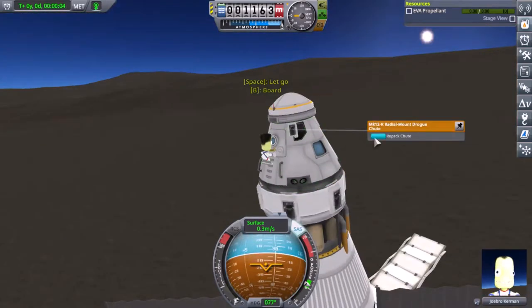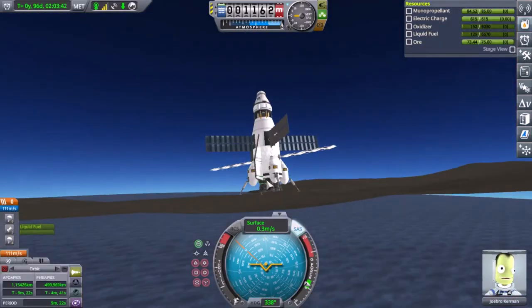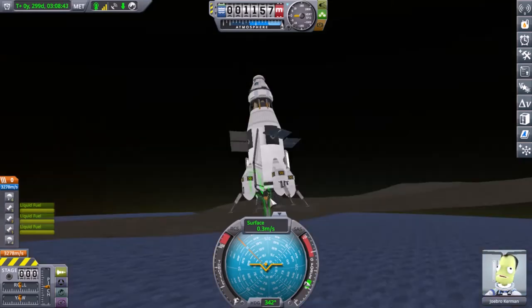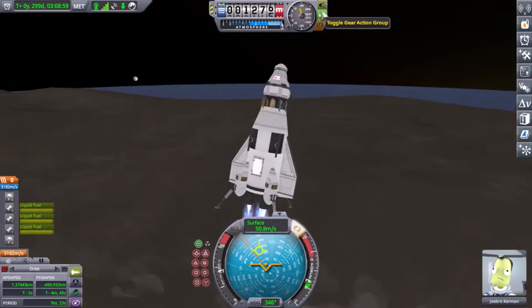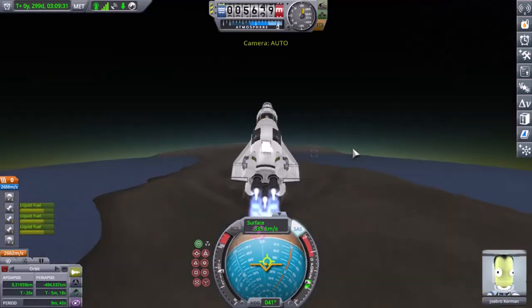I've got an engineer on board. He repacks the parachutes and he helps speed up the refueling. I'm going to hop back in the rocket and take off again. I'm going to continue to use these little suborbital flights to get all the way to Ortus and rescue him.